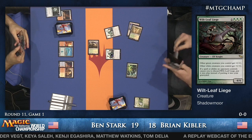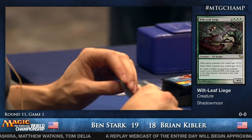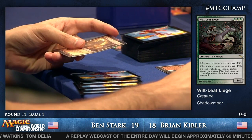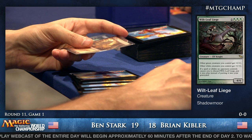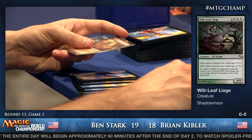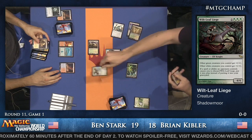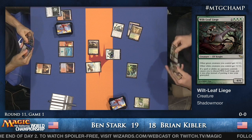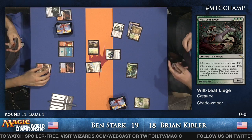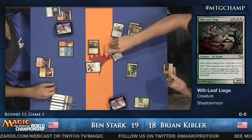Kibler activates Stirring Wildwood and gets in. Ben cracks his Arid Mesa — Brian asks him to hold on. Now I think it's Mindcensor time. There's the Mindcensor. Ben can then respond, though technically this is slightly out of order — Kibler tapped the Vial and put Mindcensor into play.